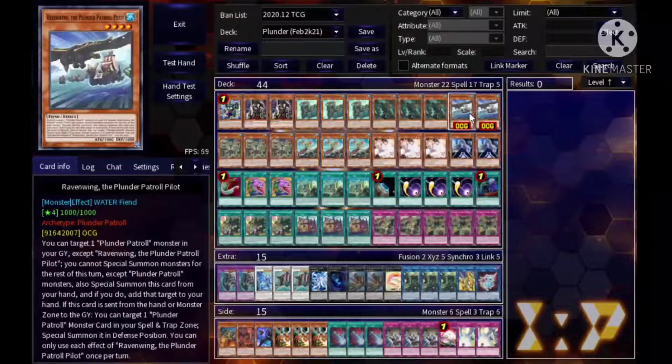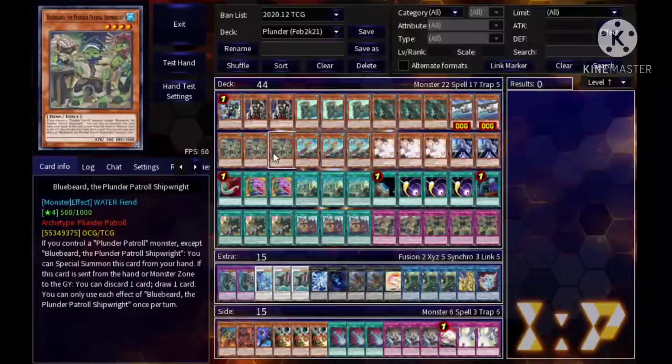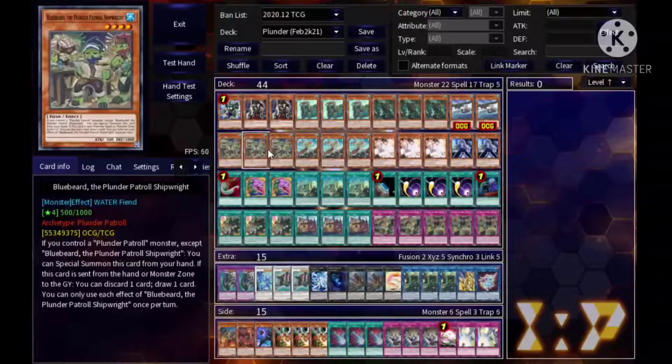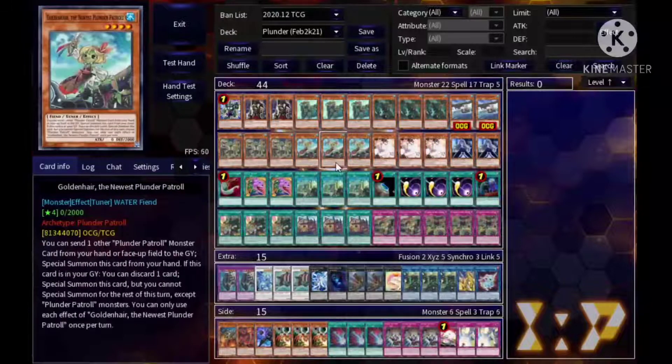Next we play triple Bluebeard — he's a free extender. Free special summon, he's a level four, so you can get access to rank fours or, paired with Golden Hair since she's a tuner, make a level eight synchro. Also, if he gets discarded from your hand or sent from the main monster zone, you discard a card and draw — so if you have extra copies of cards you don't need, like an extra Ash, you can discard that for an extra draw.